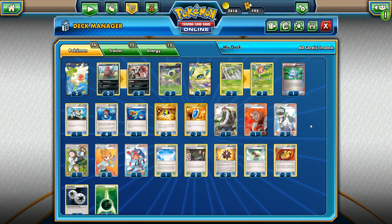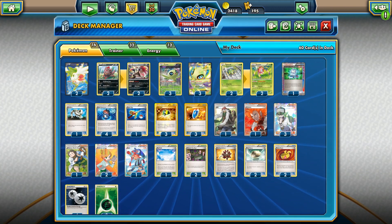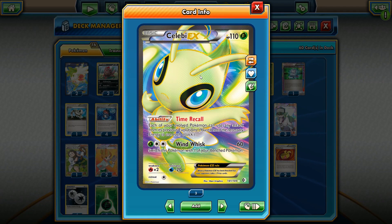Hey, what's up YouTube? It's BlueGothBaw here today with another Pokemon TCG Online video. Today I'm going to be showcasing a Celebi EX deck in the expanded format. Celebi EX is the 110 HP Grass-type Pokemon with 1 retreat cost, weakness to fire. It does have water resistance, which is pretty nice, and is from Boundaries Crossed. Pretty long time ago. Time Recall: each of your evolved Pokemon can use any attack from its previous evolutions.